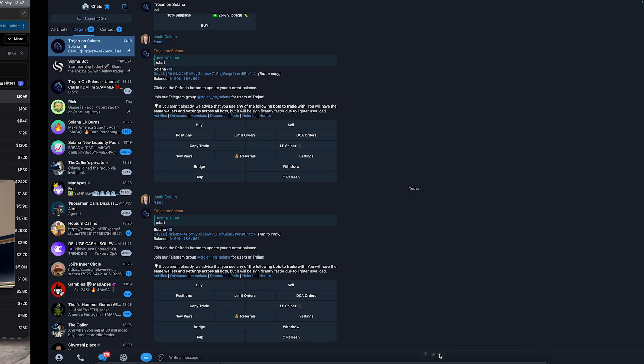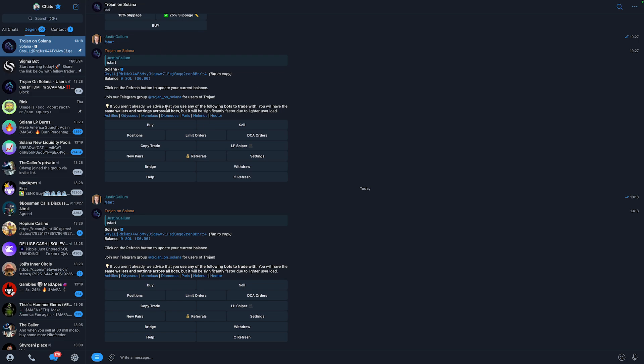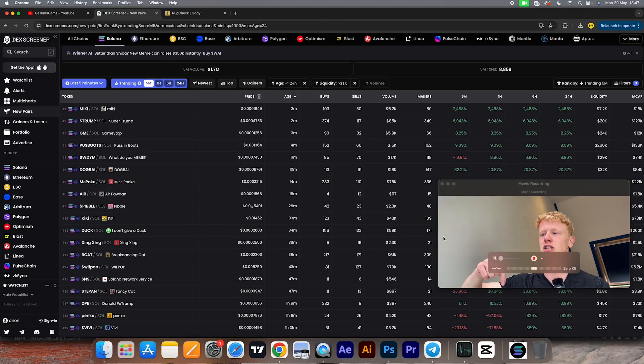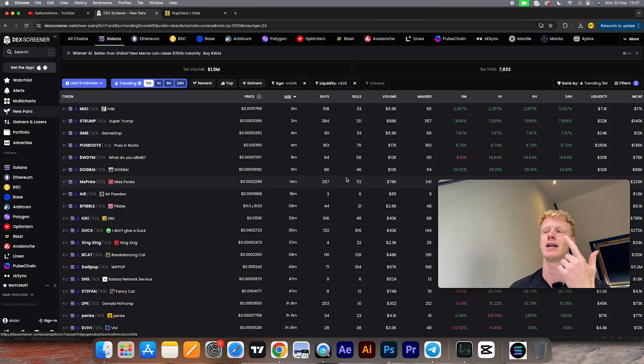Before I get into that, I wanted to quickly mention that if you want to buy or sell Solana meme coins, I recommend using a Telegram trading or sniper bot called Trojan — that's the one I'm currently using. It allows you to buy extremely quickly and I've been making good returns with it, such as on this trade. Trojan will also tell you if a project is a scam, whether it's renounced, and other key details. It's much faster than Jupiter and Raydium — link is the first one in the description below.